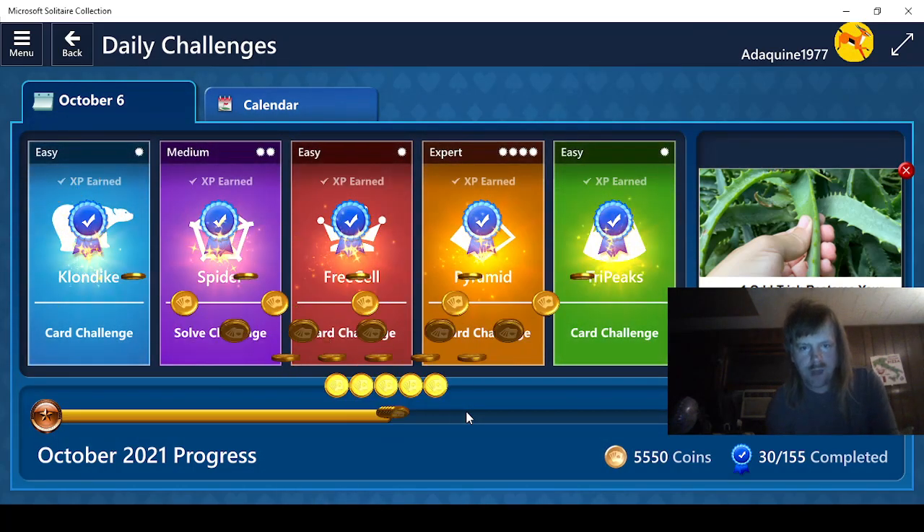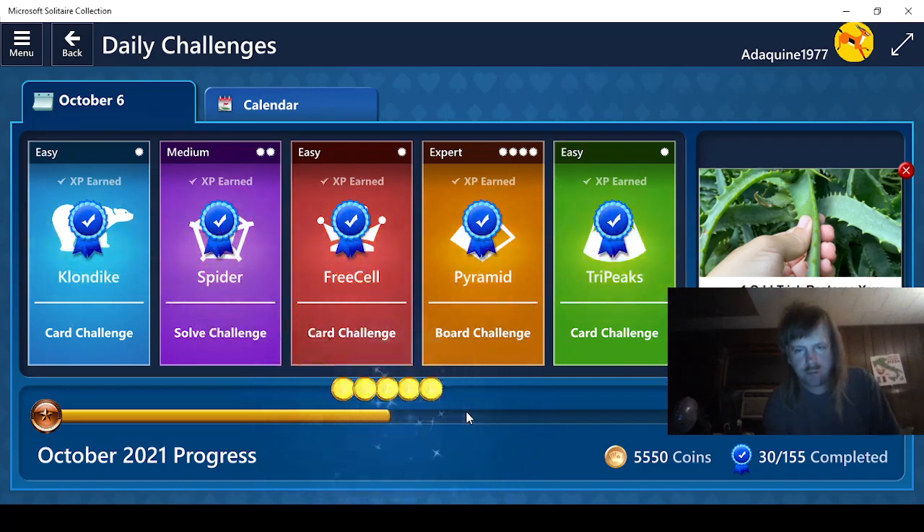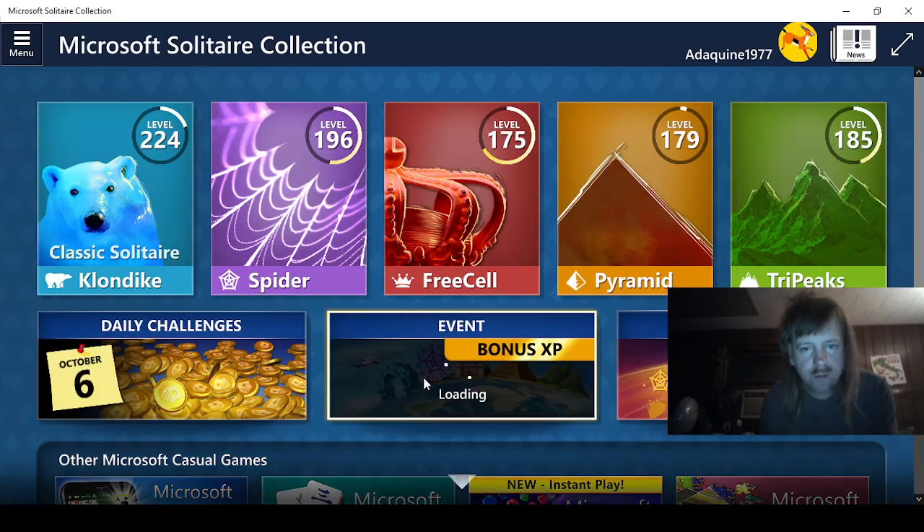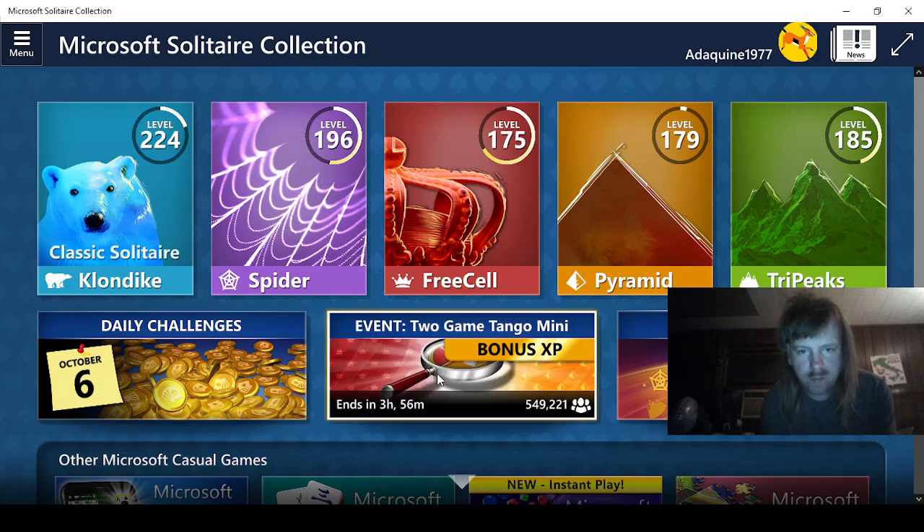Poke yourself in the eye with a cactus — that will restore your vision to 2020. I don't understand people. Let's see. Yeah, I know that is an aloe plant, but technically aloe plants are cacti, or they kind of act like cacti. I don't know, anyways.